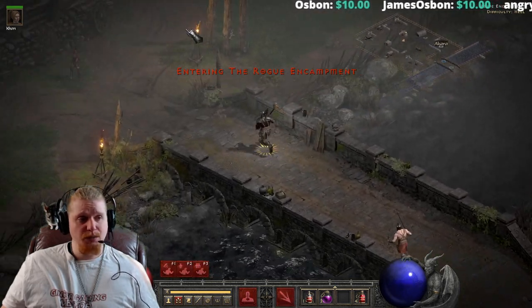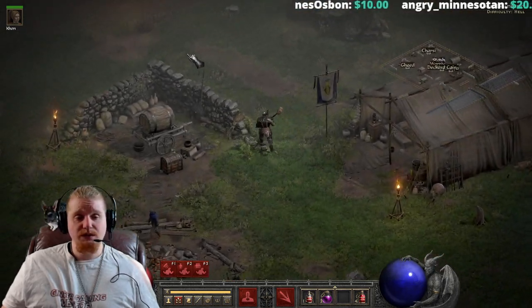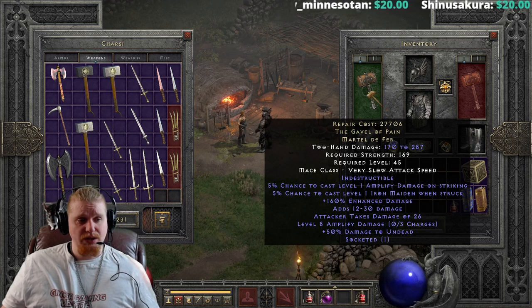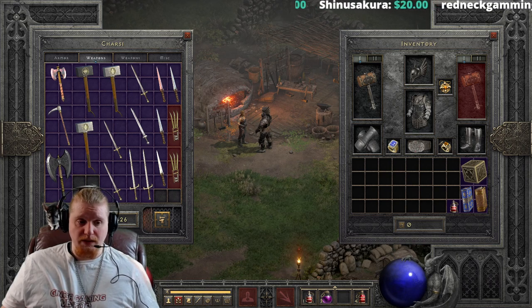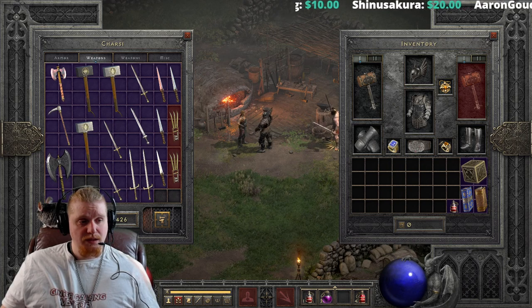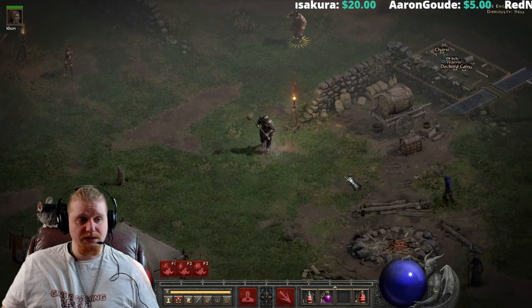All right, so we've used up our three charges. To repair, you can use the Horadric Cube recipe with a chipped gem, or just repair at the vendor. I have 27,706 gold. Dividing that out — let's round it to 28,000 divided by 3 — you're looking at close to 9,000 gold per charge. That's pretty expensive, to be honest.